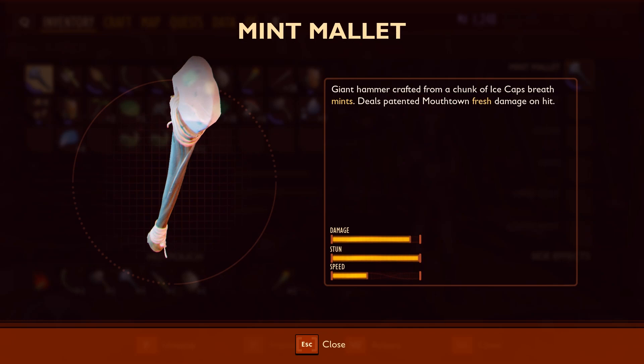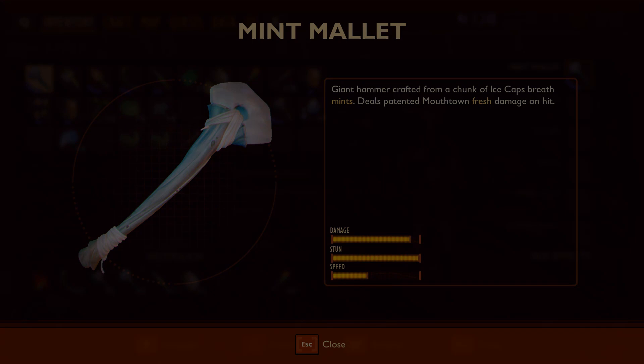For the weapon I'll be using the mint mallet, as it's the best melee weapon currently in the game. I've done a video on how to easily get it, which I'll link at the end. You can knock the creature's health down with a bow and arrow first, which does make it easier.